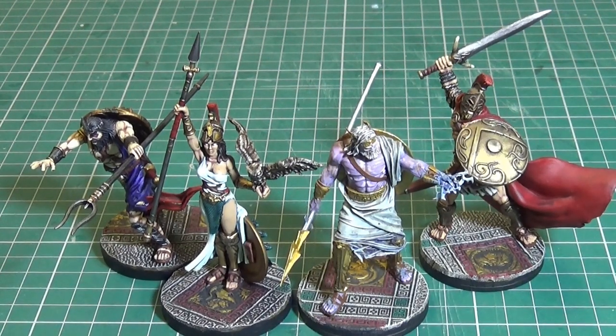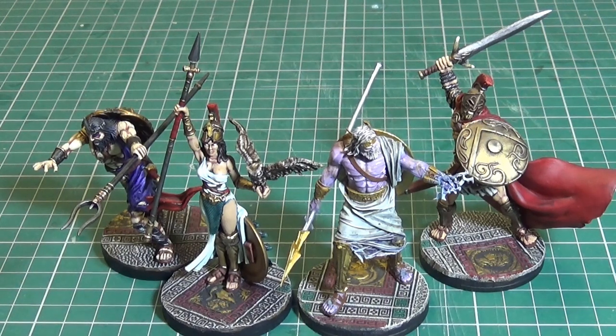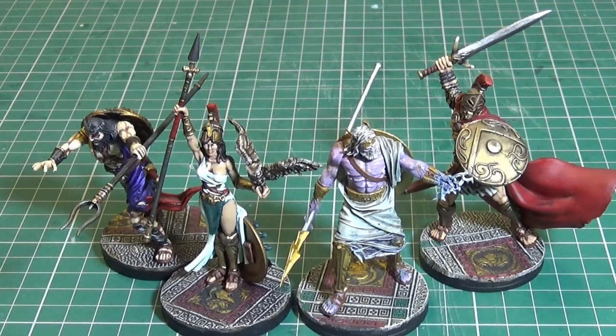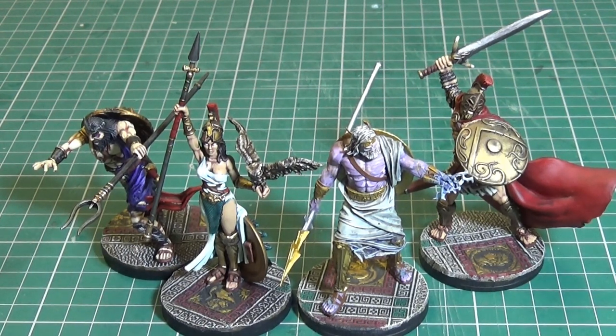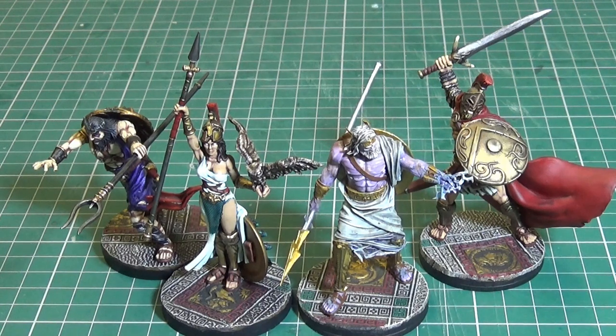So we're starting off with the four gods from the base game. We've got Hades here on the end, Athena, Zeus, and Ares. Now I've only painted three out of four of these — a very good friend of mine, Spud, painted Zeus for me. He's done quite a few models for me and he's going to do quite a few more. We'll cover that as we come across the models he's done. All the bases are done by me using air drying clay and Green Stuff World texture rollers. We'll have a close look at those in a bit.